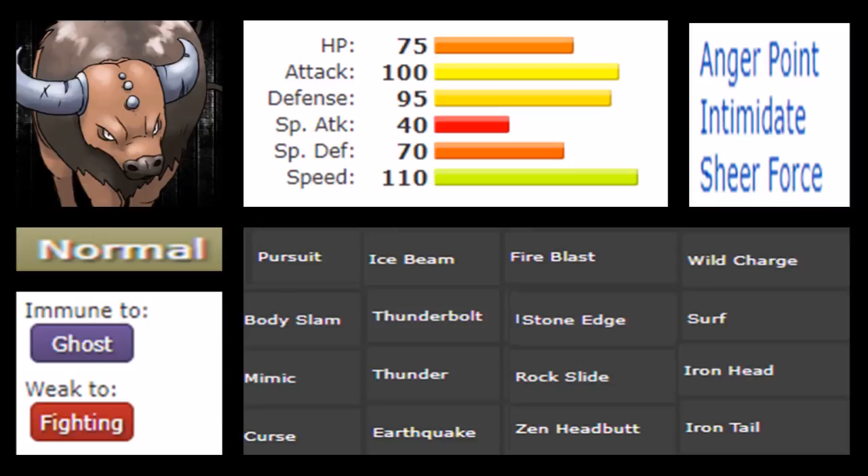Body Slam's secondary effect — paralysis — is the one you want to use with Sheer Force, since Rock Climb is stronger but has that annoying 85% accuracy. Body Slam at 100% accuracy just does a lot of damage. Mimic is a weird option but useful — snagging a move like Mach Punch lets Tauros retaliate since it lacks Fighting STAB. Curse is the only real setup move; even after one Curse you can still outspeed base 80 Pokémon. For specials, Ice Beam, Thunderbolt, and Fire Blast are all boosted by Sheer Force — that's awesome. Tauros also gets Solar Beam, though you don't want to use that.